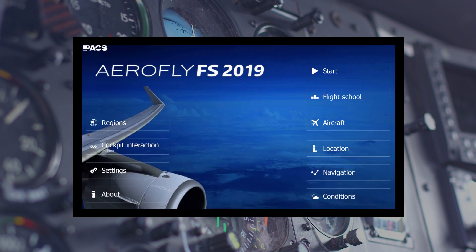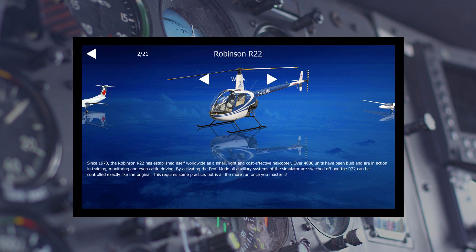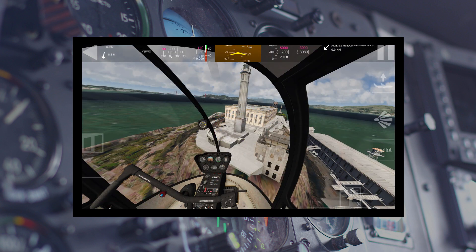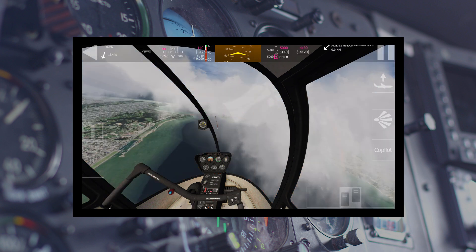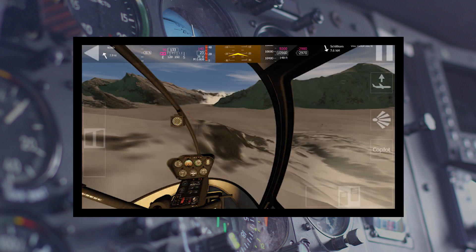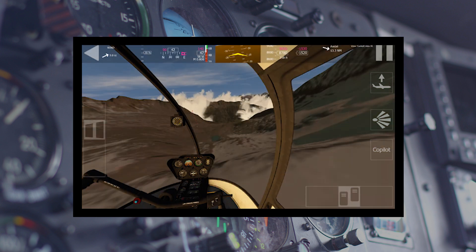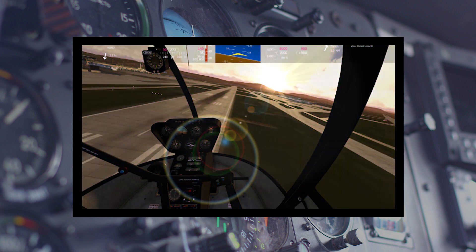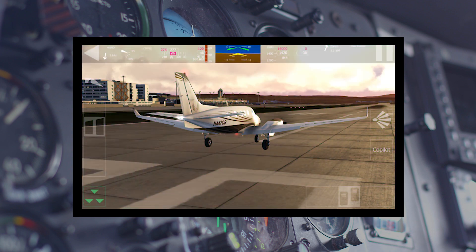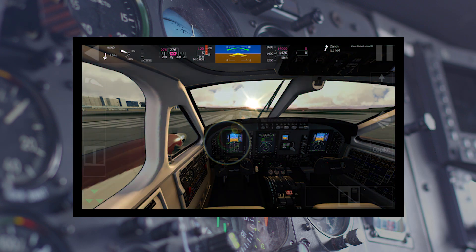Secondly, there is AeroFly FS. These guys have been releasing a new version every other year or so, and the latest version is 2020. They have a couple of terrains included in their software, and you can buy additional areas such as California, Switzerland, and the San Francisco area. In this simulator there's the Robinson R22 helicopter. It's very impressive what they've managed to fit into a mobile device — great 3D graphics, and the R22 simulation is really very well done and realistically modelled. There are clouds, a wide range of aircraft, and different time-of-day lighting settings. For the iPhone or iPad, it's a fantastic simulator to download and use on the go.